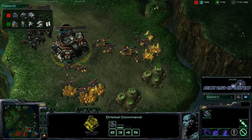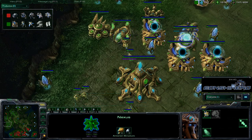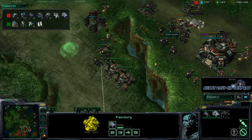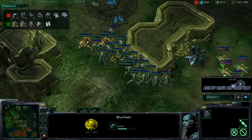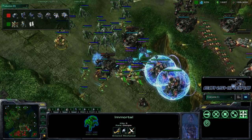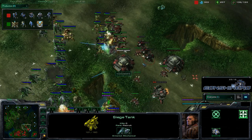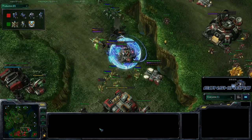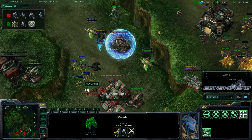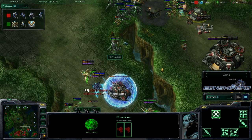Snare is definitely in trouble. Both players actually have three mining bases each as both mains are mined out. Snare is transitioning out of vikings into quite a few tanks, with two factories and bunkers and missile turrets going up. Genius is making phoenixes and switching to immortals — a great transition, not having to worry about vikings as much. Phoenixes are picking up and gravity-beaming those siege tanks while zealots with charge eat up the SCVs. The bunkers don't hold and Snare GGs — Genius makes the best of a tough situation.